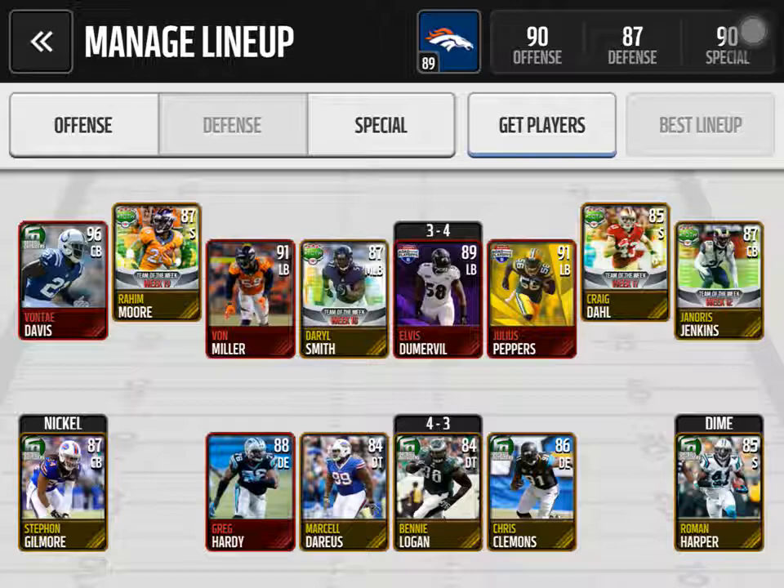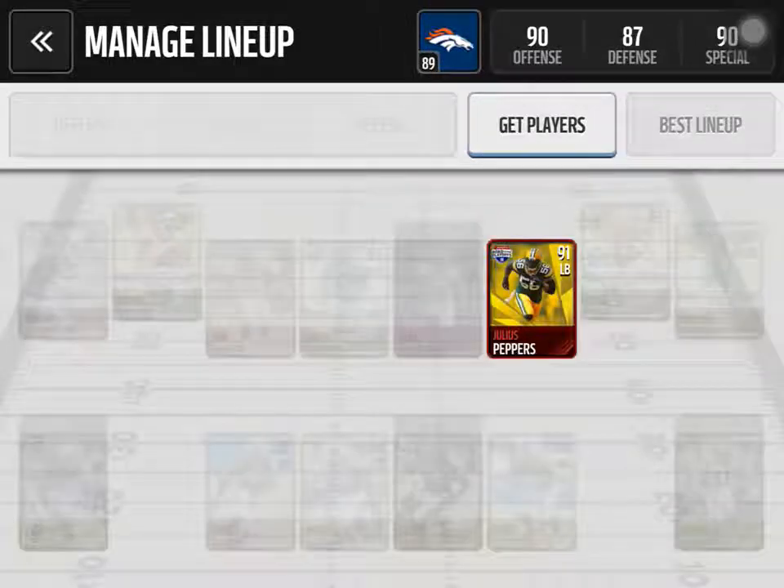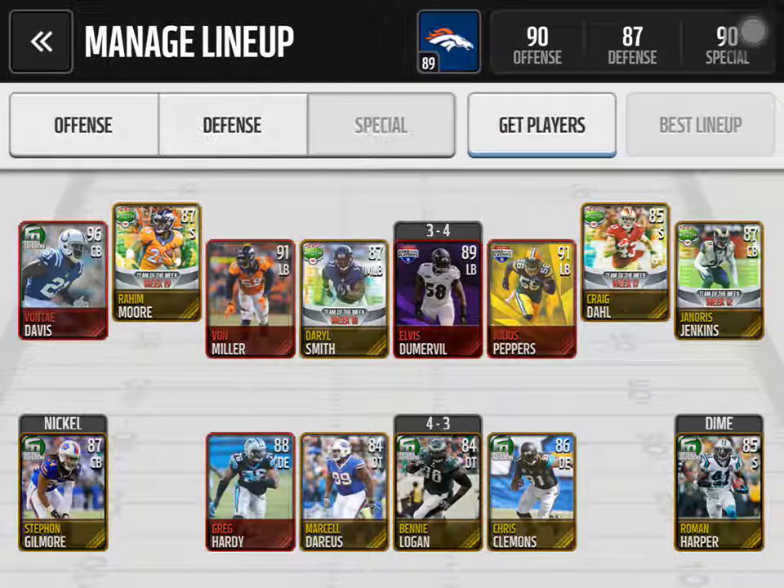Moving on to my defense — it's not bad, it's not as good as my offense, but still not bad. Got a couple elites on here, and my linebackers are really nice. I used to have a 96 Linden Vey, I loved it, but I had to sell him to complete the Gronk set, and then I sold the Gronk to start making some coins. Vontae Davis, 96 cornerback, works out great. Von Miller 91, Julius Peppers — Julius Peppers and Vontae Davis normally get the most interceptions on my team. Julius Peppers' hit power is 95. He's great for a linebacker, either in the backfield or trying to get the quarterback.